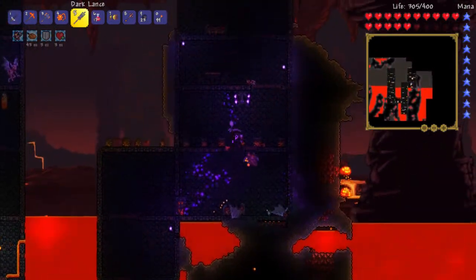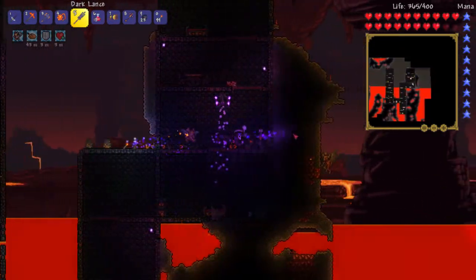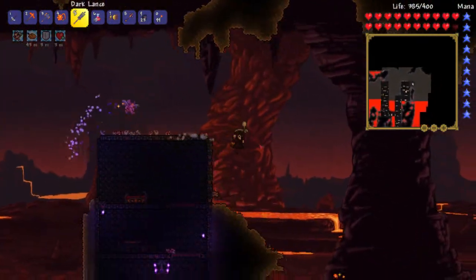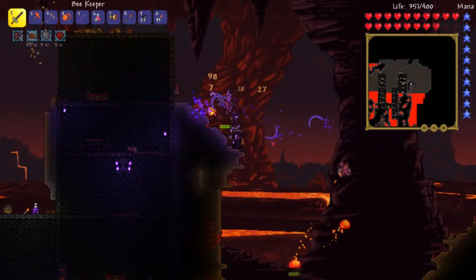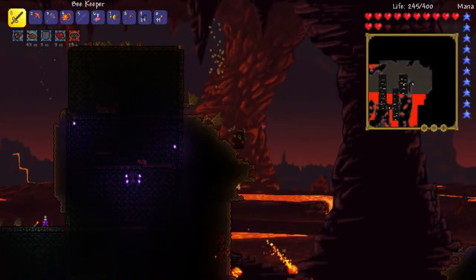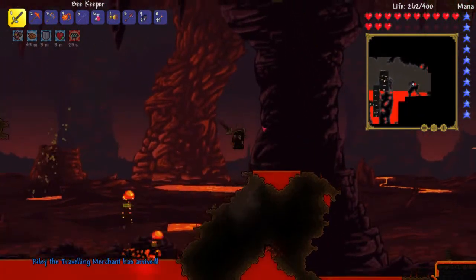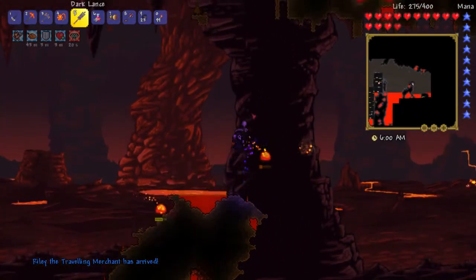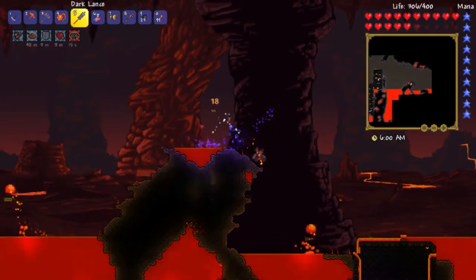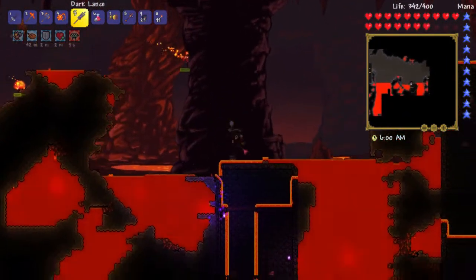The lances are good for worms, maybe on bosses like the Eater of Worlds. But I've never really found them to be particularly useful for standard enemies — I always prefer the sword. They have a fairly good range, but I can't hold this down and auto-attack; I have to click every time, and it's not nearly as fast. I guess it's just personal preference and play style.